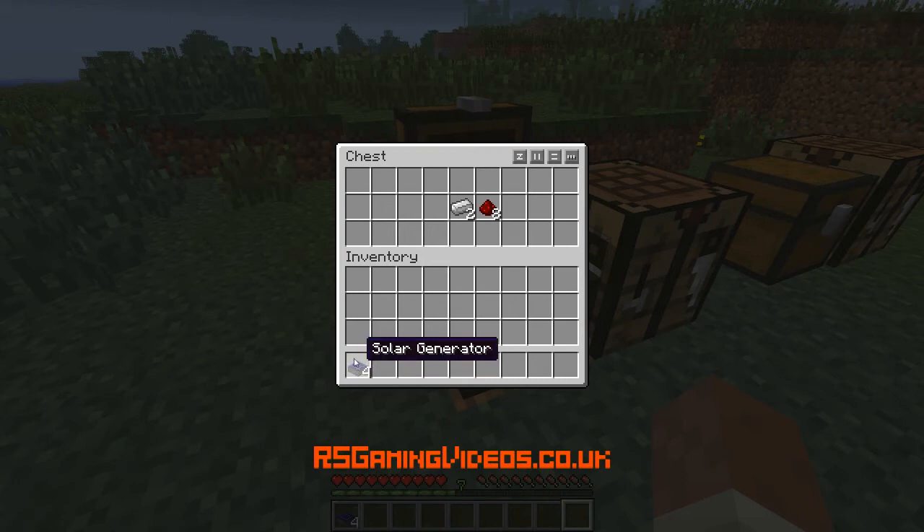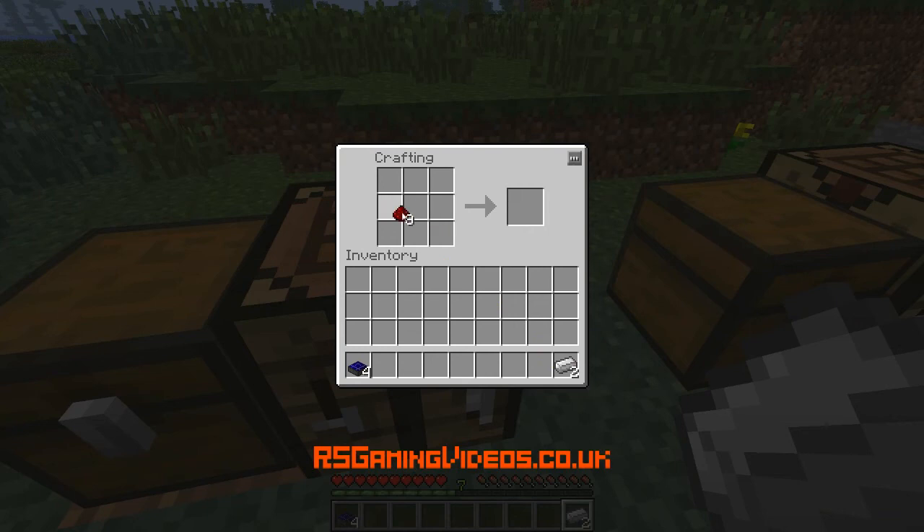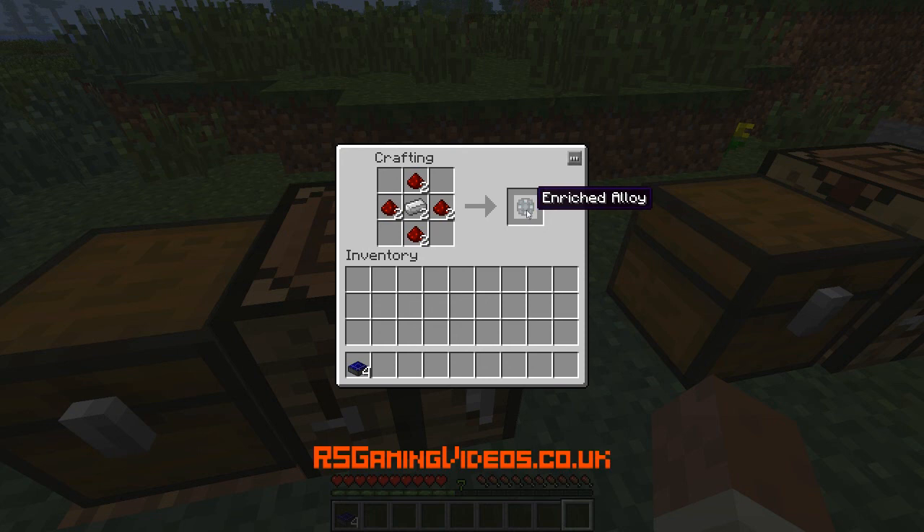So although you're only paying the materials for four solar generators, you're getting nine times the power out of it. To craft it, I'm going to take two iron and eight redstone — putting the redstone around the outside and the iron in the middle — and make two enriched alloys.